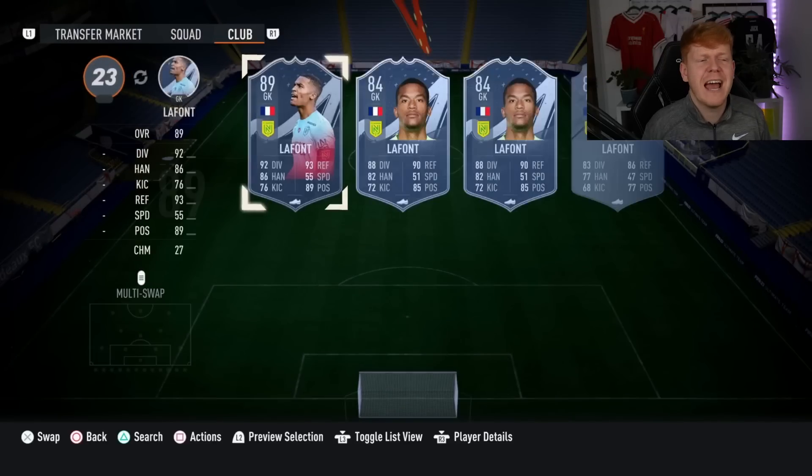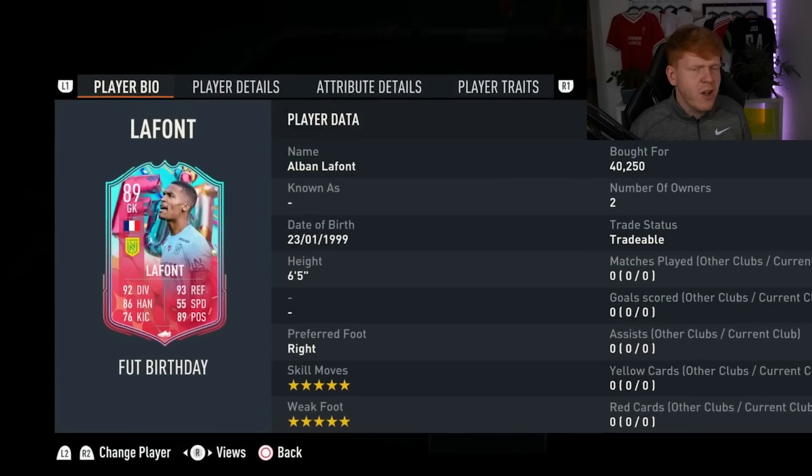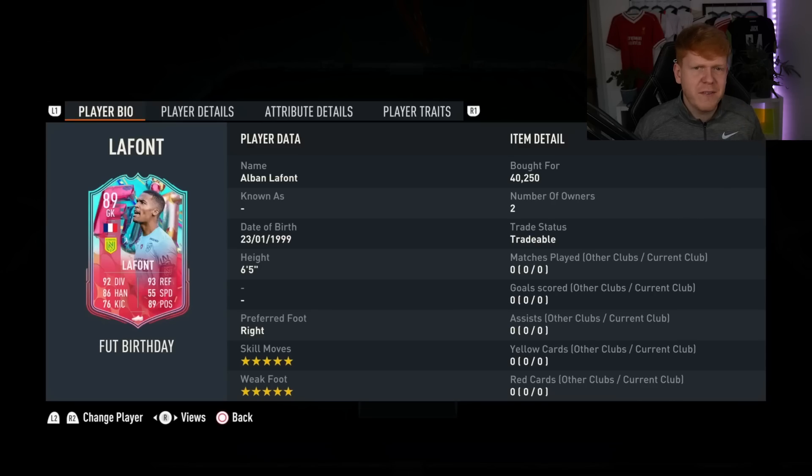We have moved up the ladder once more and we have now unlocked a keeper. I have just looked at the challenge — it says I have to score a skill goal with a goalkeeper. So it's quite lucky that Lafont does have five-star skill moves and five-star weak foot.